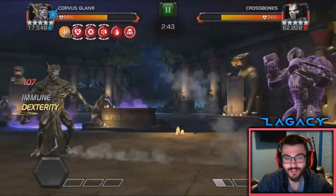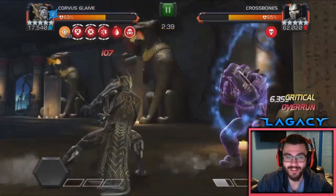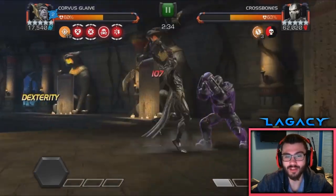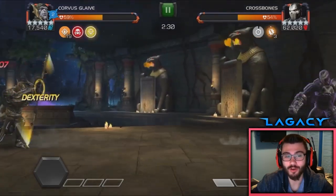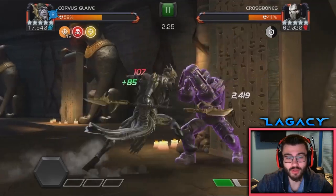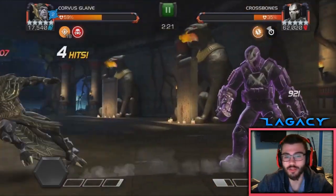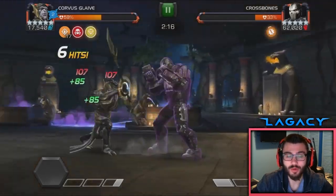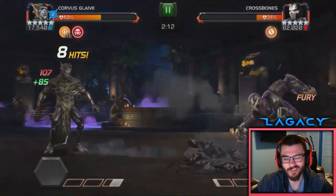I didn't quite read what all was on this fight, but I start with all these debuffs and there's also Invade. Pretty much the plan is to just hit his block as much as possible with Corvus. If I didn't get Fate Sealed at the start, I would have had my two charges, and these block hits would be like 18k, 15k on the mediums — doing a lot more. That's a 10k crit through the block without any charges, which is ridiculous.